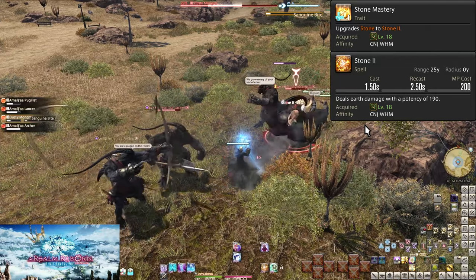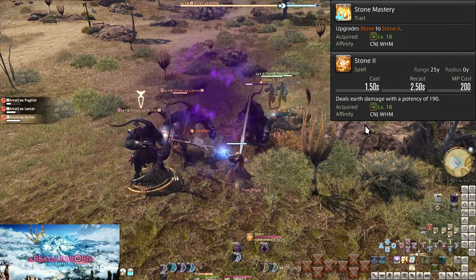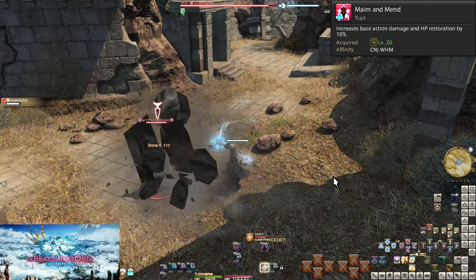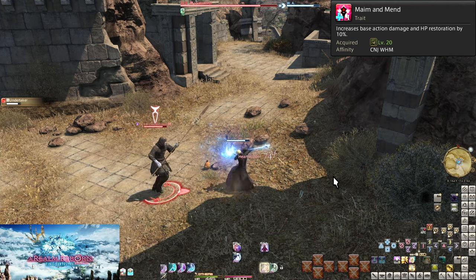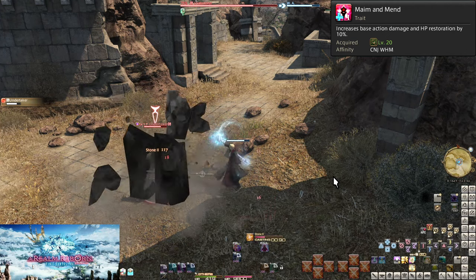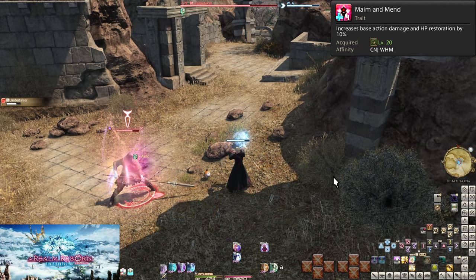Enemies do quickly start getting good amounts of HP to survive long, even in party environments. Level 20: Maim and Mend. This is the trait that passively increases all damage and healing you do by 10%. Your numbers are very low at this point, so you're likely not going to even notice a difference. It's more that the base level of numbers have gone up across the board.